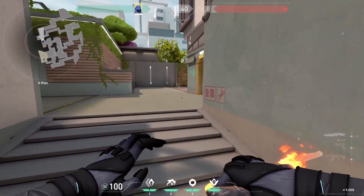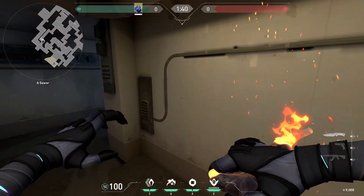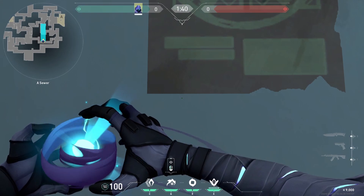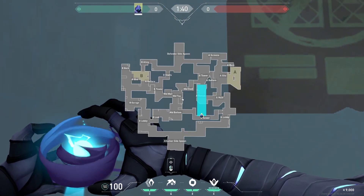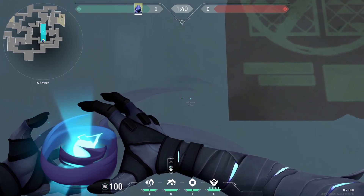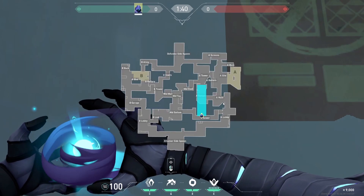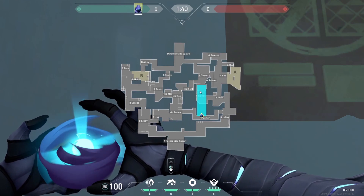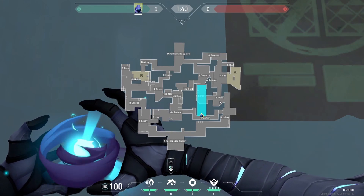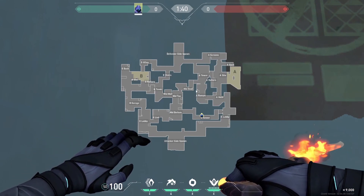If you're struggling to take control of A as Omen, you're able to do a flash here. I'd probably say this is a better position to do it from - you position yourself here, mark on the map here to get it perfect, and tell your Jett you're going to flash heaven so they can dash up to heaven quickly and get a free kill. I do it right at the start, or just as they're about to dash, which allows them to dash up quickly and get that free kill.